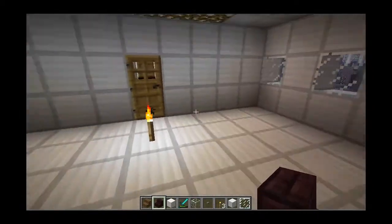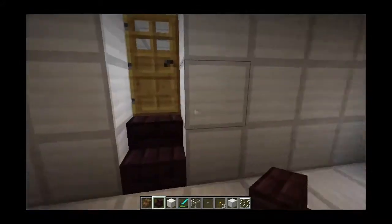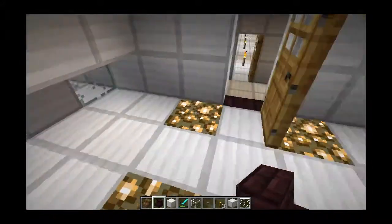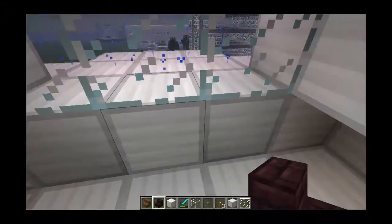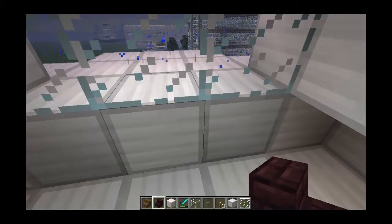We're gonna put — this is the front part, so we've got a cabin here. We've got a place for the pilot, a place for the co-pilot. And of course, there's a truck going by my house, so it's really annoying.